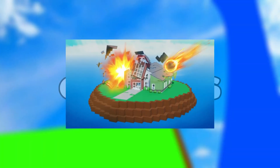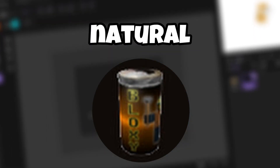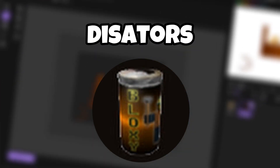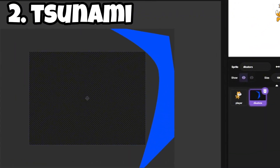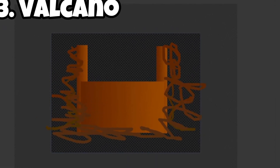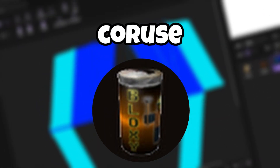In today's video I made natural disasters in Scratch. So the first thing you always need in natural disasters is the disasters. Let me show you them. The first one is thunder, the second one is a tsunami, and the third one is a volcano.